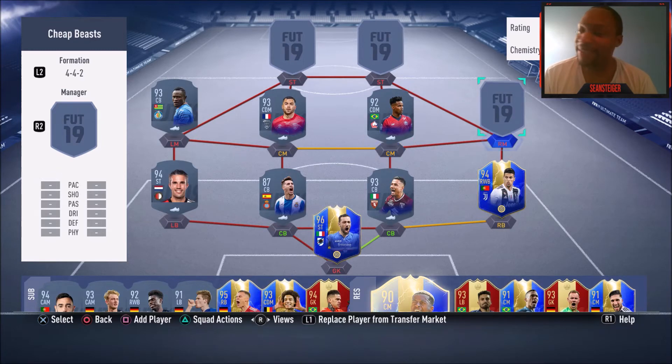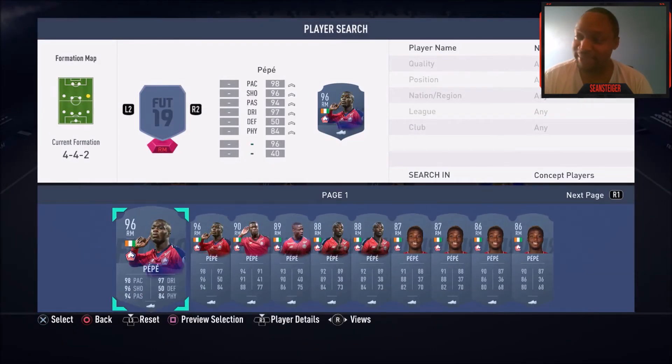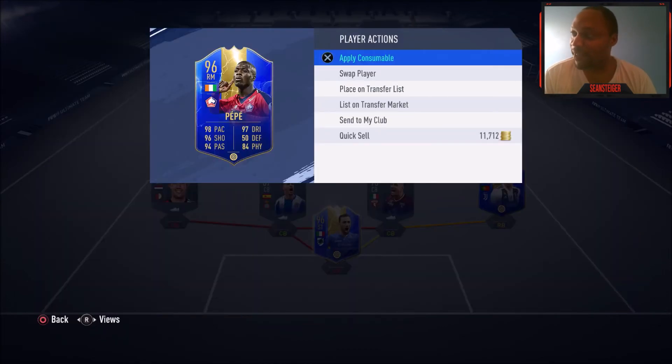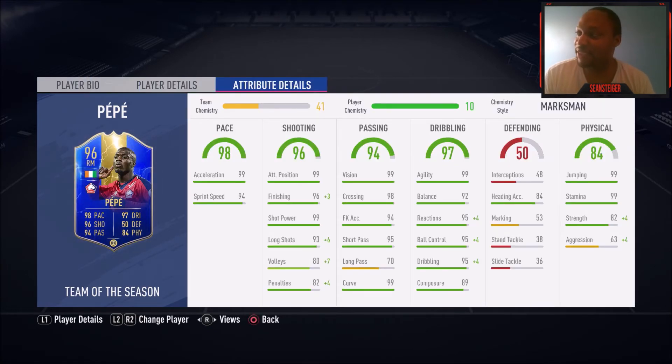Speaking of Neymar links, we got to put Pepe in the squad. This dude is way too cheap — he should not be this cheap. Batch 3 completely screwed up the pack weights and made everybody super common. But Nicolas Pepe is an Arsenal player now, which I'm excited about. He's the inverted winger — left foot on the right side, cutting inside to finish on his left. He's got four-star skill moves, three-star weak foot, and his in-game stats are absolutely incredible: great pace, shooting, dribbling, passing, 99 jumping, 82 strength, 99 stamina. I'm not exaggerating when I say this guy is one of the top three right mid slash right wing options in the game, and he's only 85,000 coins. Go pick up this player — even if you can't run him on 10 chem, run him on 7 or 8 chem. He has no business being this cheap.